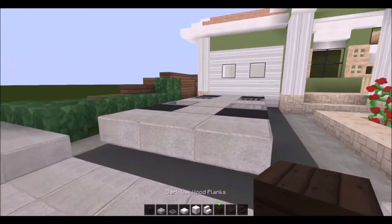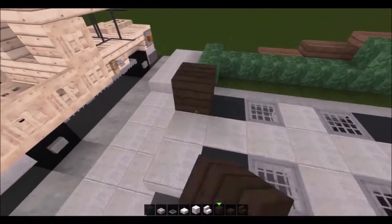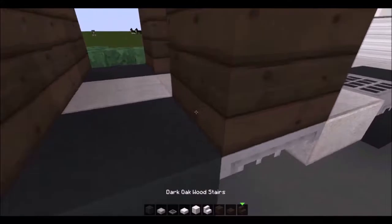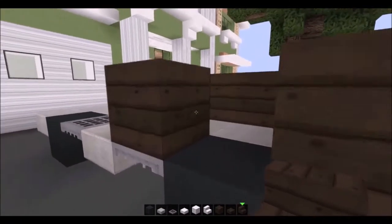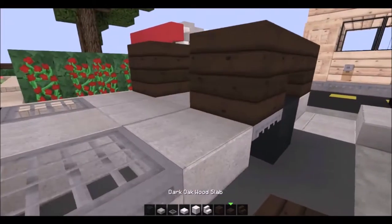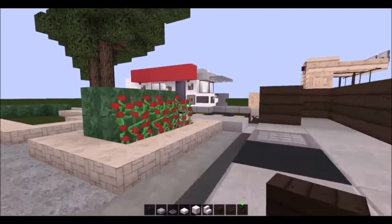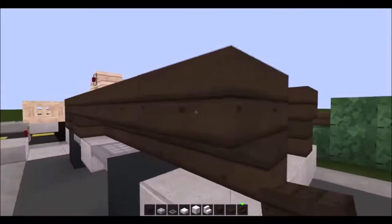Next we're going to use dark oak wood planks — you can also use block of cords or any of the lighter woods. I like this one just because it looks a little bit more rugged. I'm going to fill out the front here and these two parts, I'm going to put the upside down stairs on both sides. This is like your wheel well. And from here, we're going to go ahead and do upside down staircase all the way to the back, and do the same on the other side.